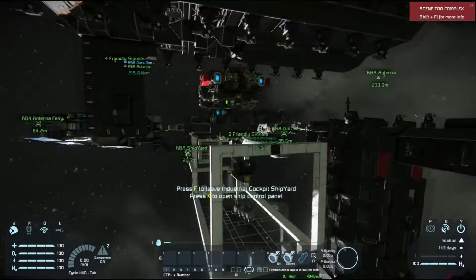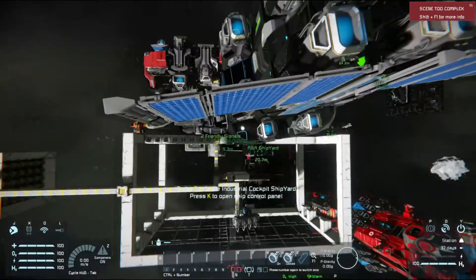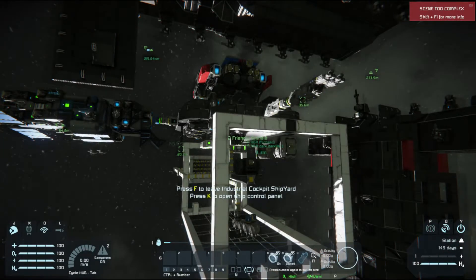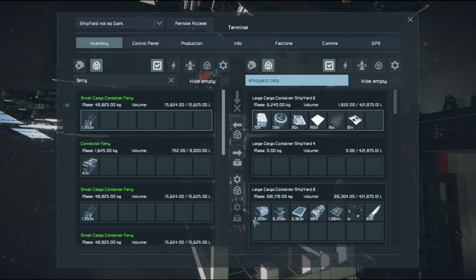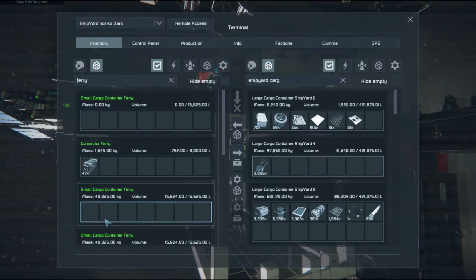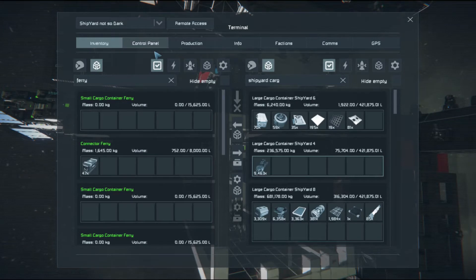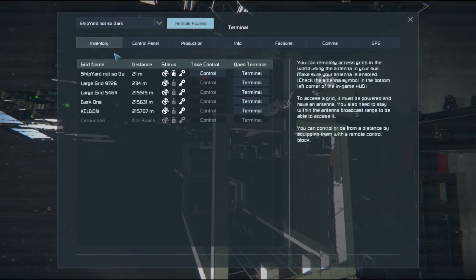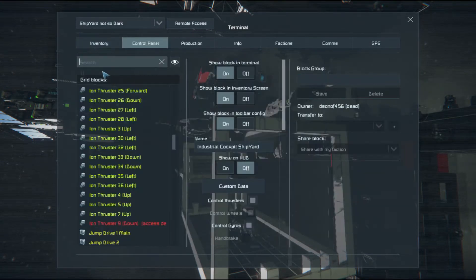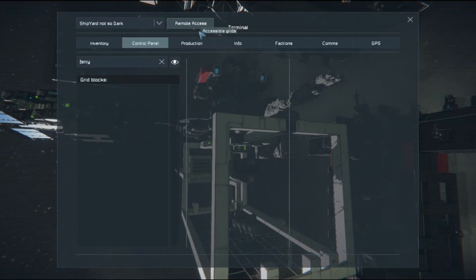First thing I have to do is be in a position where I won't die, because this is out in space and I'm gonna run out of power and oxygen while trying to control another ship. So I get into this base's cockpit or control chair. I'm going to empty the ferry just to make sure I'm not carrying things back and forth that I don't need. At the moment the ferry is not showing up on my terminal, so I have to go to connectors and disconnect the ship from the base.